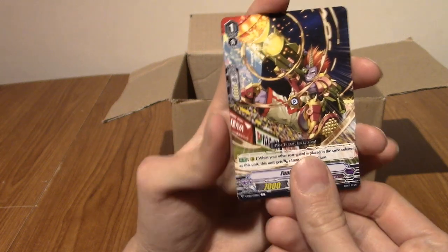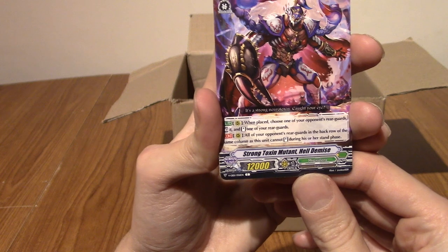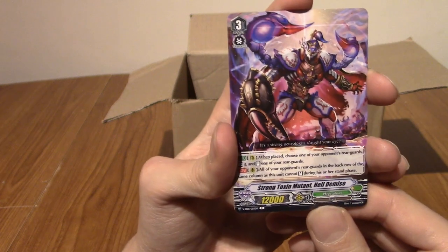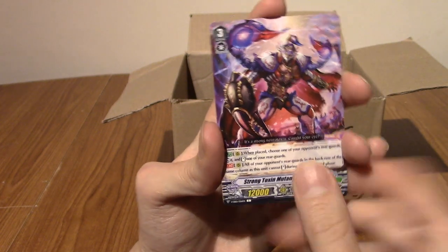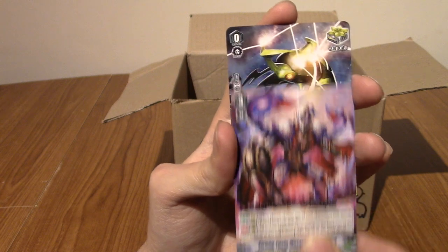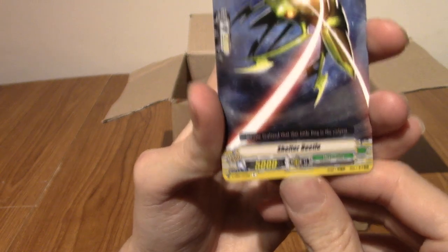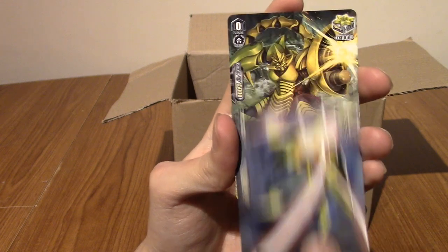Shield Brothers are kind of like the American football players of the Cardfight Vanguard world, I guess. We've got Heldomythes - or Shining Tox... A Strong Toxin Mutant Heldomythes. He is cool. He's got like a scorpion tail coming out of his arms or his shoulders or something. We have Shelter Beetle. Yeah, let's not dwell on that one.